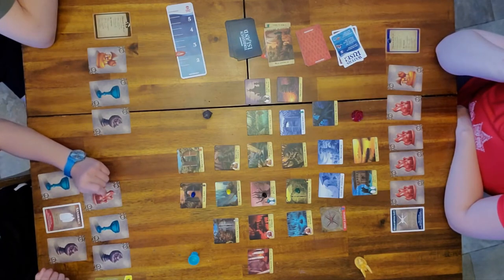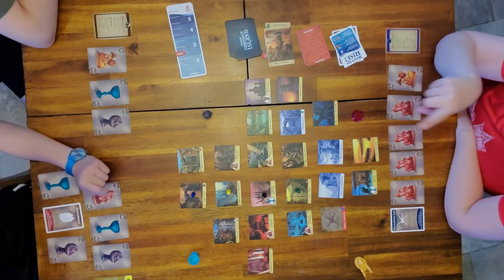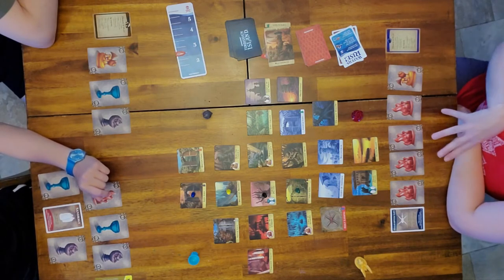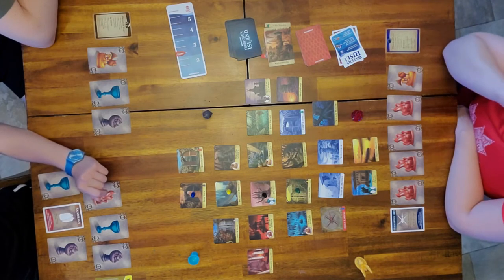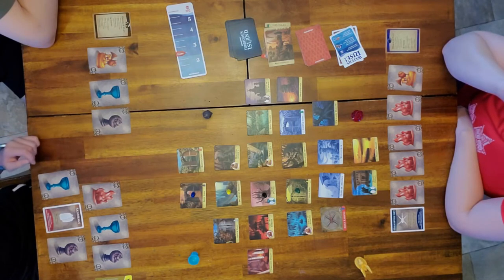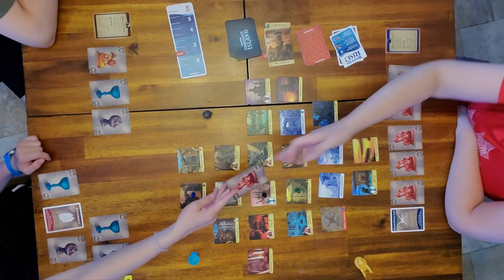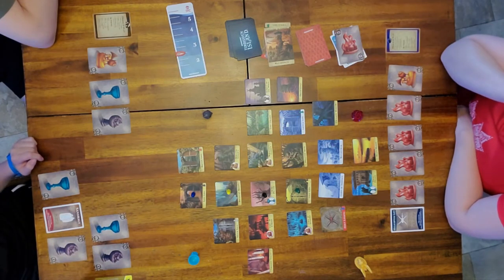Pausing to explain: Lily has six cards in her hand, which is over the hand limit. Even though it's not her turn yet, because she drew six she must discard one right now. She discards the fire card since we already have four fires on the table - so we're good to go.